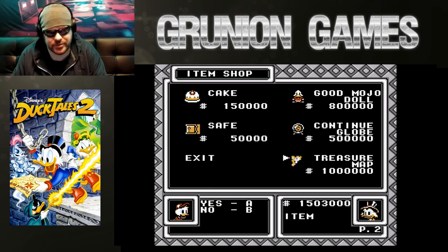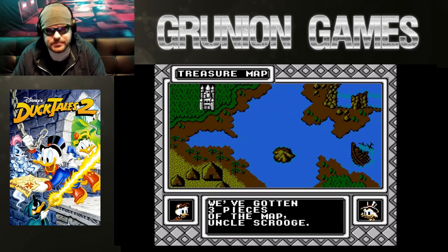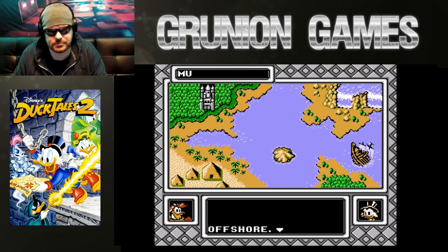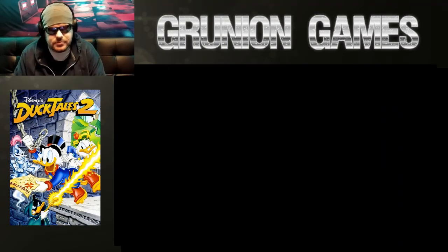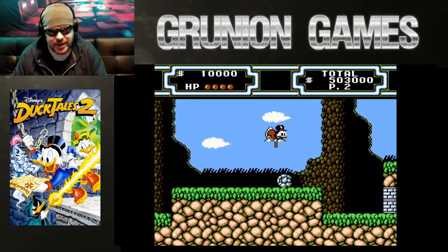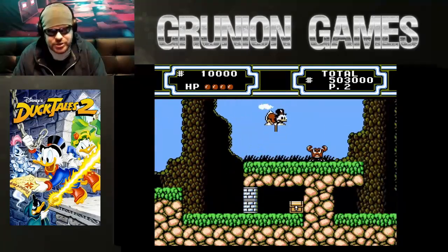There we go — now we can get the treasure map. That's another piece right there. That's a beautiful thing. I always jump over the nephews — I don't care what they have to say. I'm sure it's important, but I just want to play.